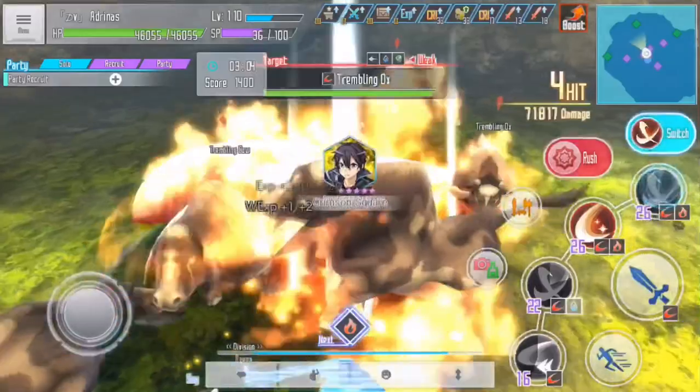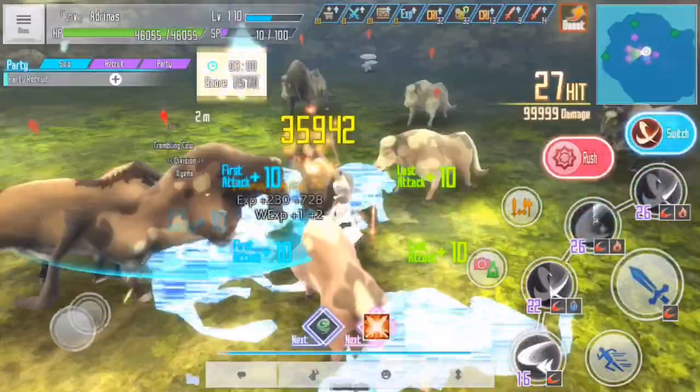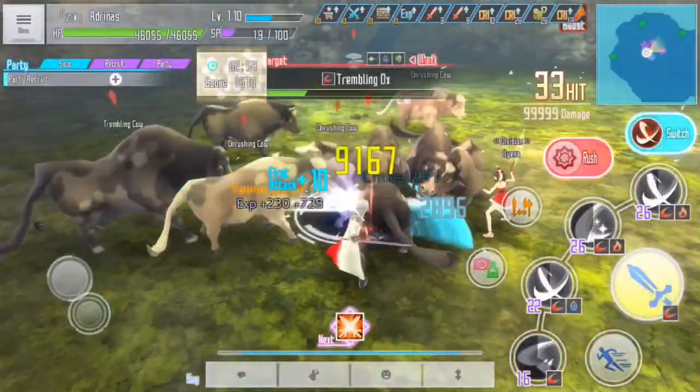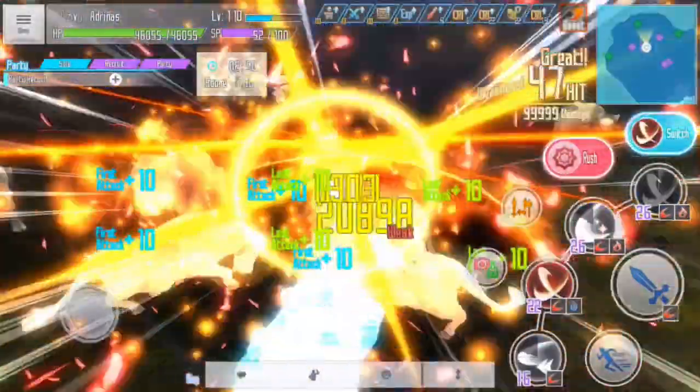On this second build, this one is a little more geared towards our free-to-play players. This triggers around all of my Eugeo, Alice, Aegil — any of the skills that attack on additional damage.